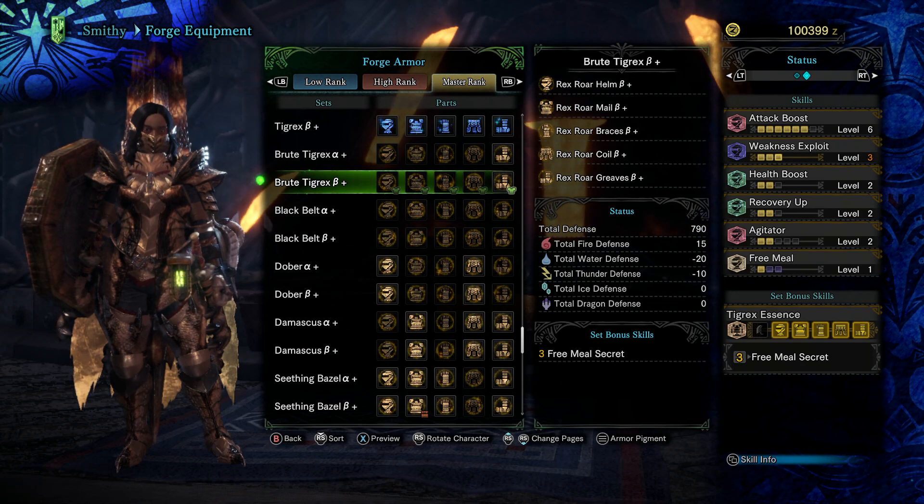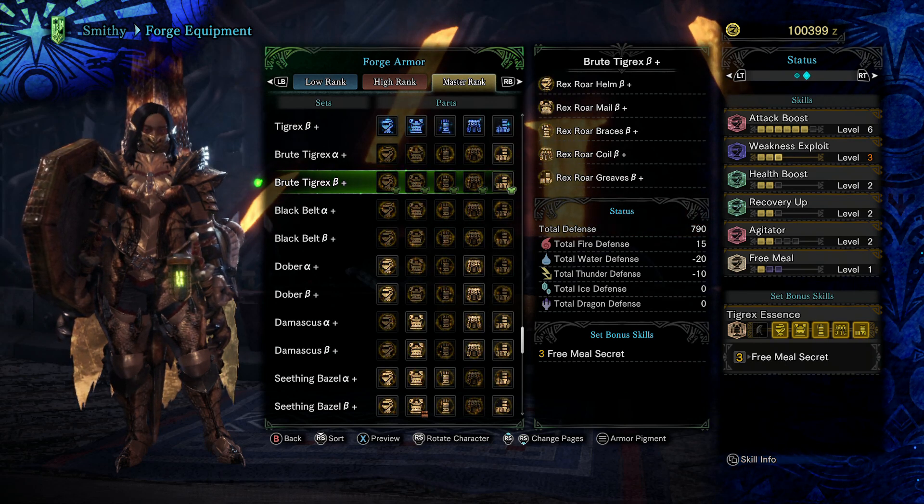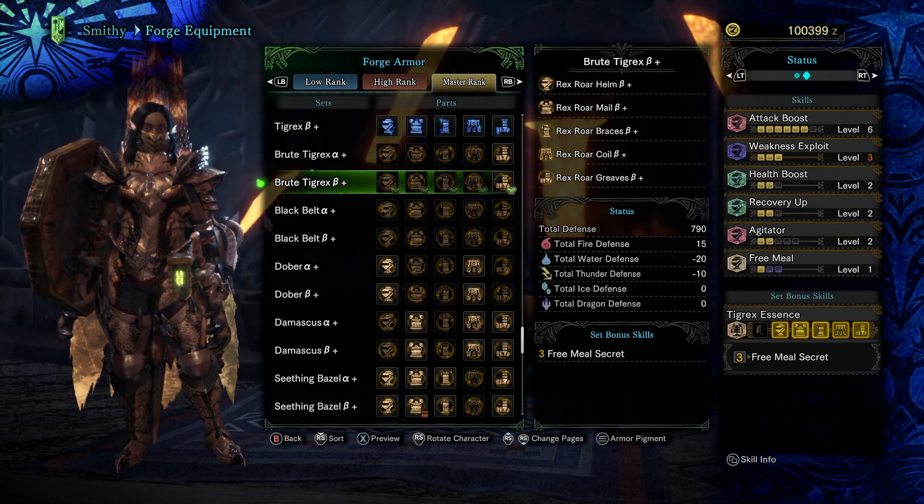It's very similar to how Deviljho weapons used to be. If affinity doesn't bother you much, depending on the weapon type — for example, negative 30 to 40 affinity is terrible for Dual Blades since you hit so often — then run the weapons. If you like elementless weapons you can run them too. If you want alternatives, Safi'jiiva weapons are pretty good but always come with an element, so if you want elementless, Shara's weapons have great attack, good sharpness, and you can awaken the element yourself.